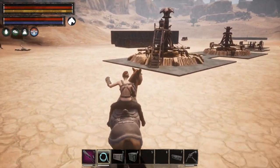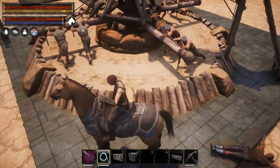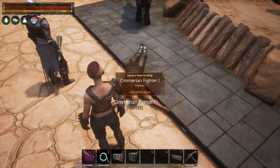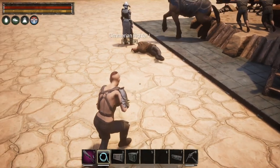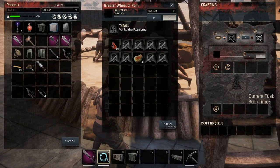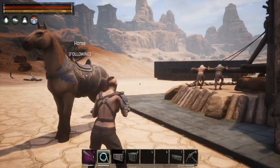If you connect back to the prisoner and then mount your horse again, the prisoner is no longer being dragged. This wouldn't be a big deal until you reach your wheel of pain. You'd try to interact with the wheel but you can't, so you get off your horse — but what if the thrall bugs out and goes under mesh or invisible? You'd lose him. I think they should look at allowing interaction with the wheel of pain from horseback; that would be important for game quality.